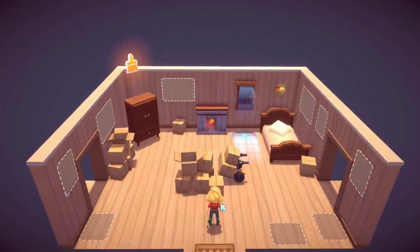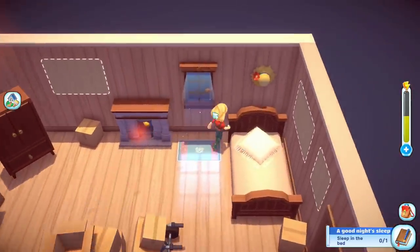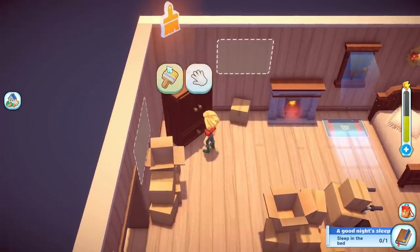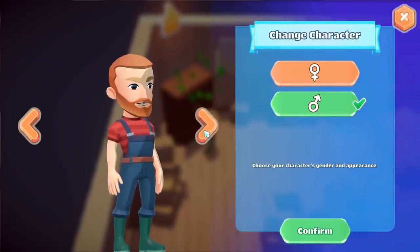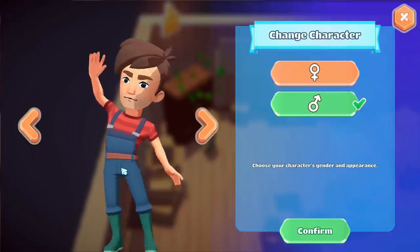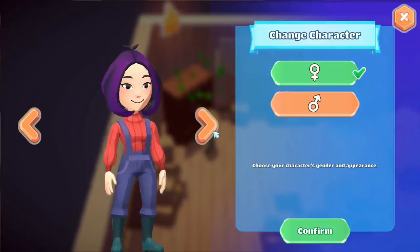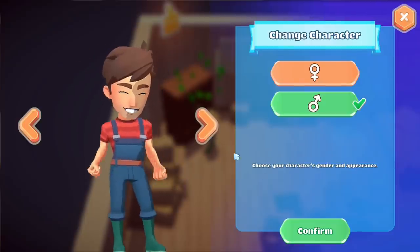Inside the house, I think you can really customize the interior. Everything looks beautiful — the sunlight and little dust particles floating through the window. I discover you can change your outfit from here: there are preset characters with arrows to cycle through. I check out the female characters too — they're all really cute and there's lots of variety. But you can't really make your own character from scratch, at least so far.